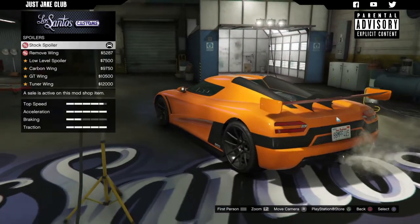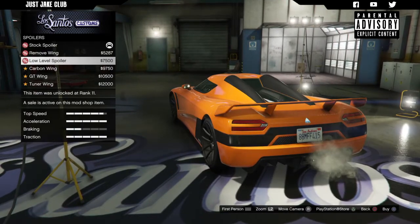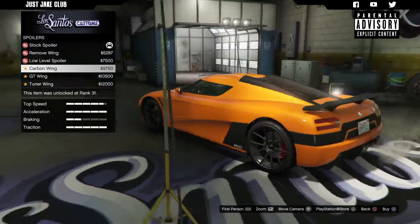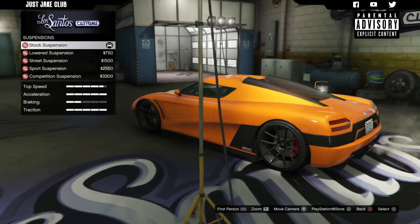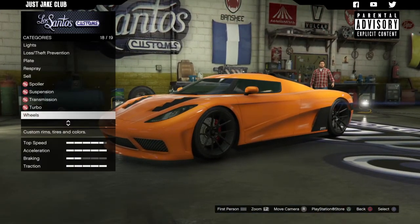You get the spoiler as stock, but we can remove the wing altogether. I'm assuming downforce is controlled automatically because I can't see the traction bar moving. I'm in favour of removing it — I think it looks a lot better without a spoiler, the spoiler spoils it a little bit to be honest. So I'm removing the wing. Next, competition suspension, race transmission, and turbo tuning.